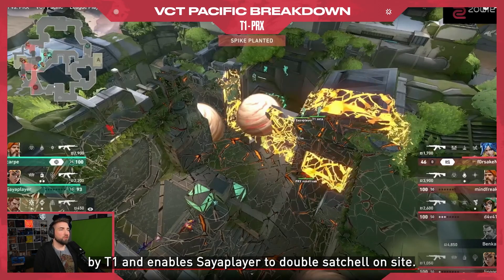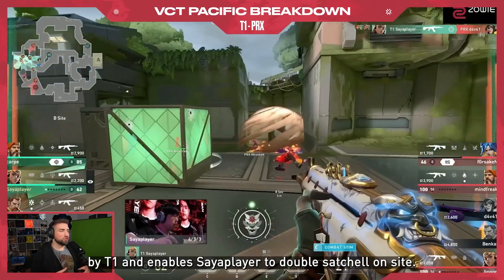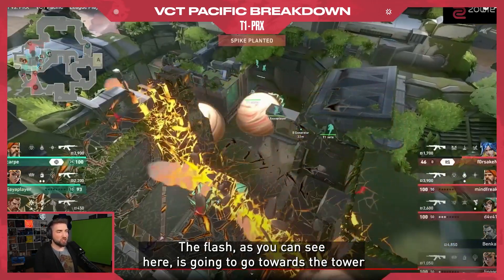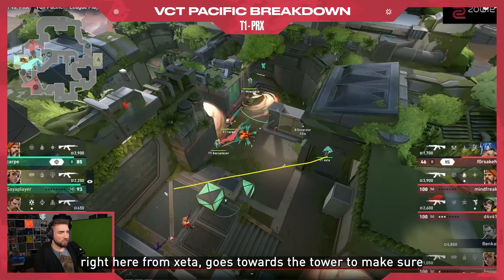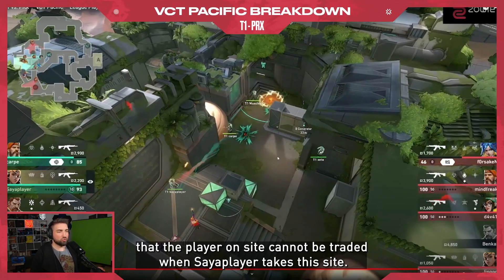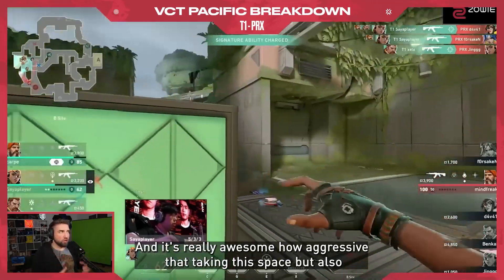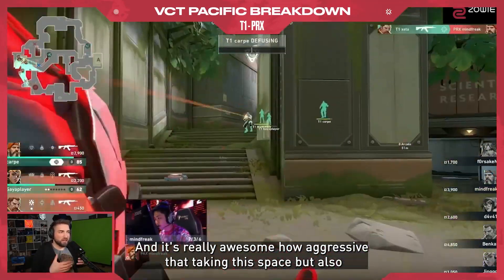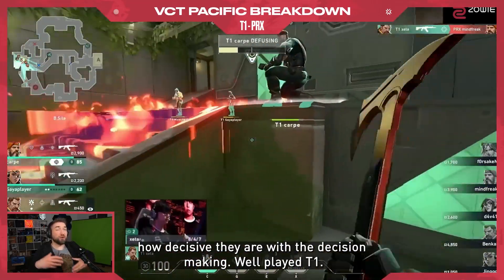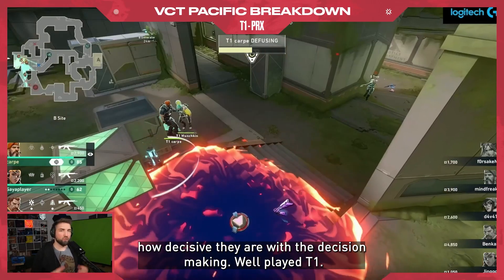The moment is very well read by T1 and enables Sire player to double satchel on site. The flash from ZR goes towards the tower to make sure the player on site cannot be traded when Sire player takes the site. It's really impressive how aggressive they're taking this space, but also how decisive they are with the decision making. Well played, T1.